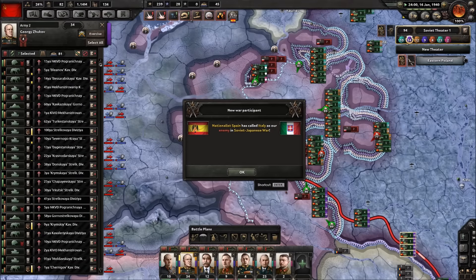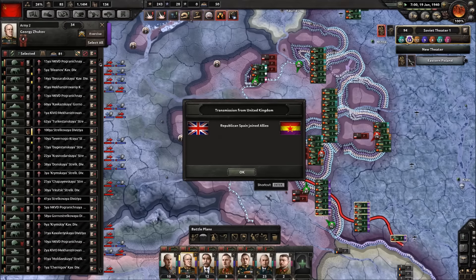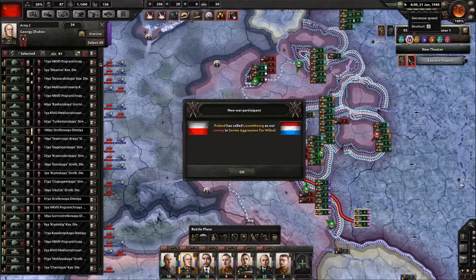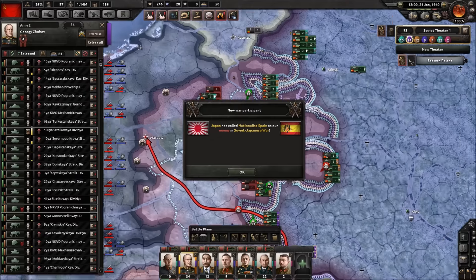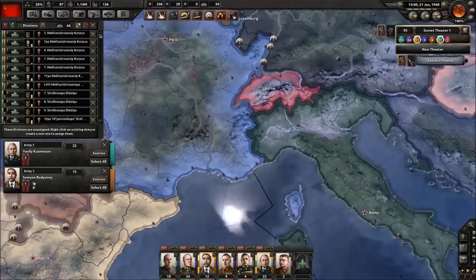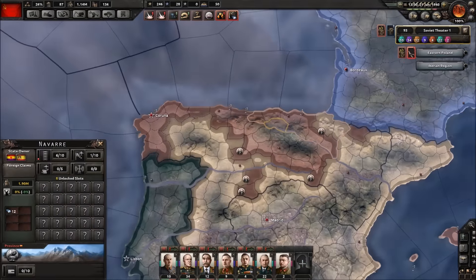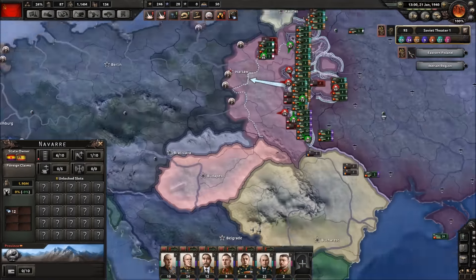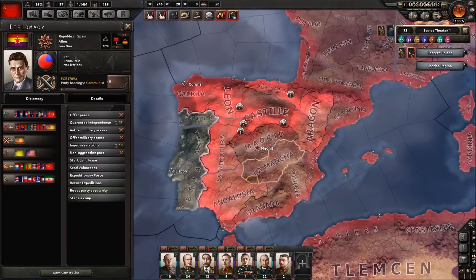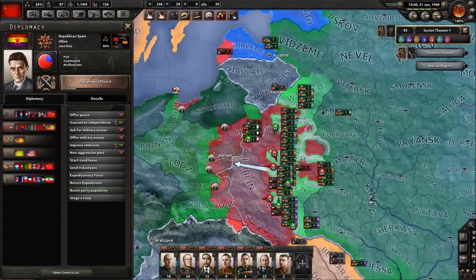Japan has called Nationalist Spain into the war. But then Republican Spain joined the Allies too — this makes no sense. Now Republican Spain and Nationalist Spain are working together to fight us, having apparently agreed to partition Spain into two countries. Galicia is mostly Nationalist Spain and the rest is essentially Republican Spain. Republican Spain is still staying true to their communist ideals in terms of government — this is very upsetting. We also gave them forces during the war — talk about being stabbed in the back!